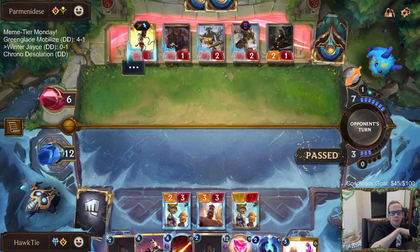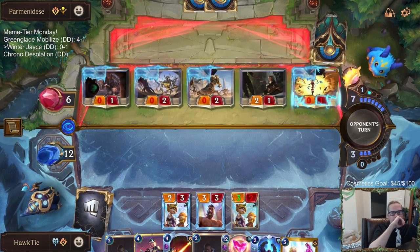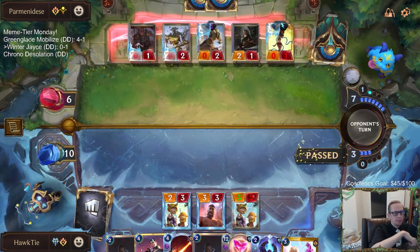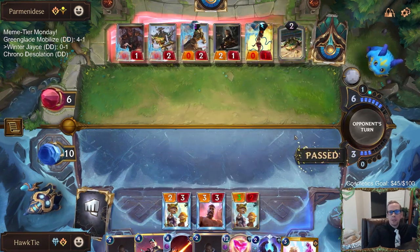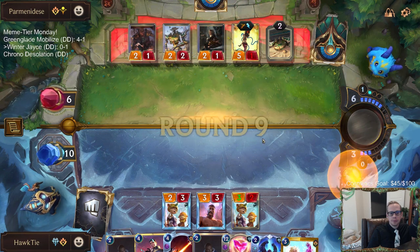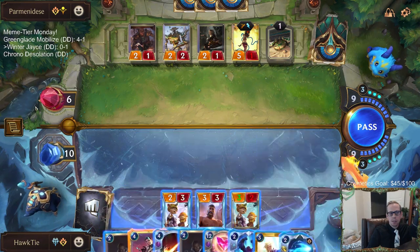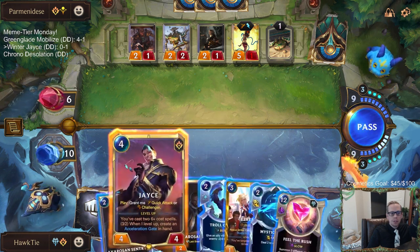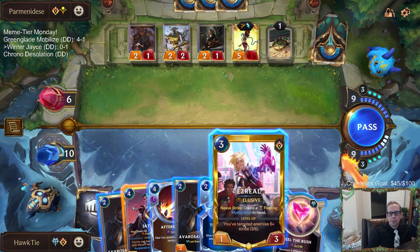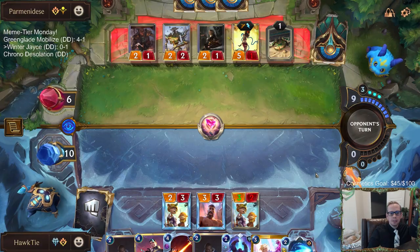Maybe we just go this route and play Ezreal, Aftershock, Mystic Shot at their Nexus instead of Feel the Rush. Actually, maybe we just Feel the Rush. I'm not going to be able to choose Challenger or Quick Attack - it probably doesn't really matter. This is risky - it's 12 mana, and they could have Raiden Negation.